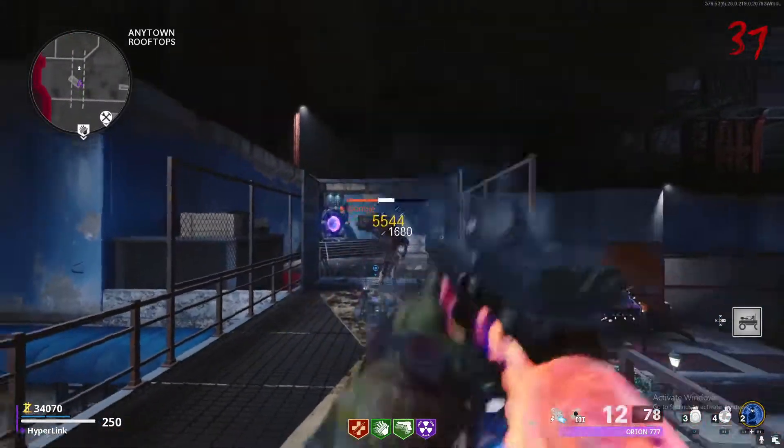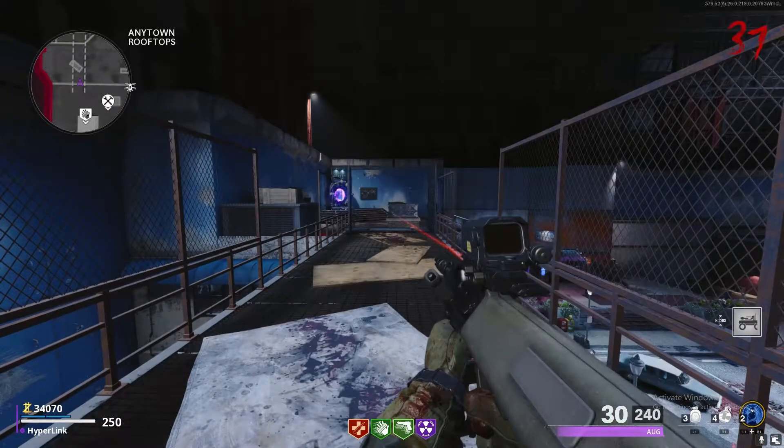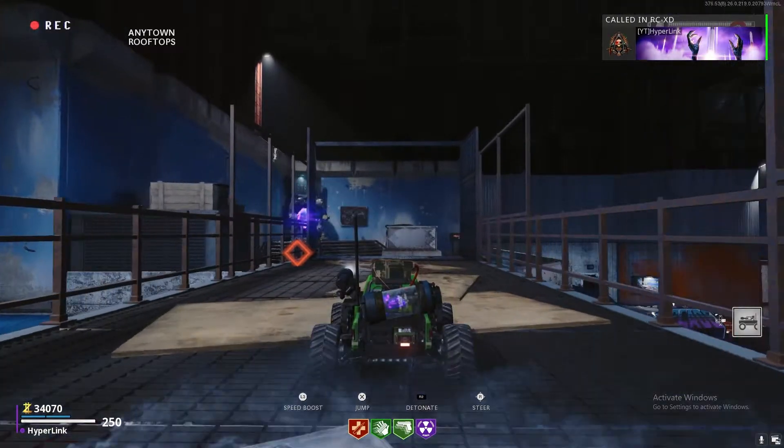Here it is again in a different spot. I purchased an ARC XD and as you can see I flipped through the weapon and deployed the ARC XD — it happens super fast. I'm going to slow it down real quick. I flip, deploy, and my gun rotates back to one of the other weapons. That's how you know you've done it correctly.